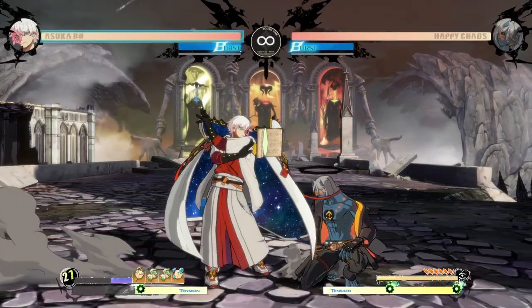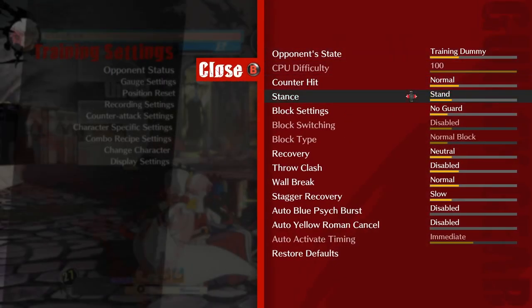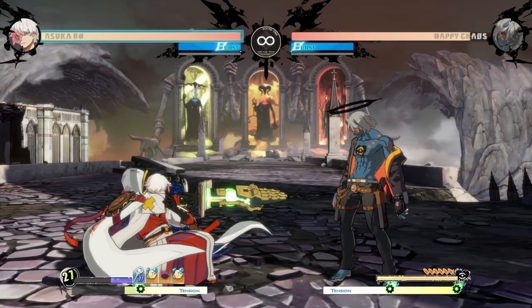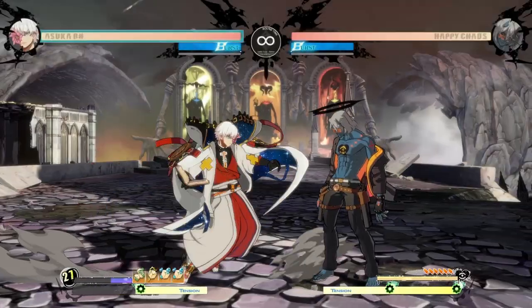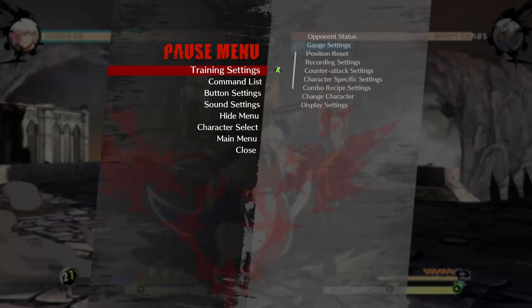Now we've kind of already talked about the buttons so we can go through it a bit faster. 5P and 2P are both decently fast — pretty average, slightly below average speed — but pretty good for their slightly extended range. I don't think most characters can punch at this distance. Close slash is actually plus on block, which I did not expect.